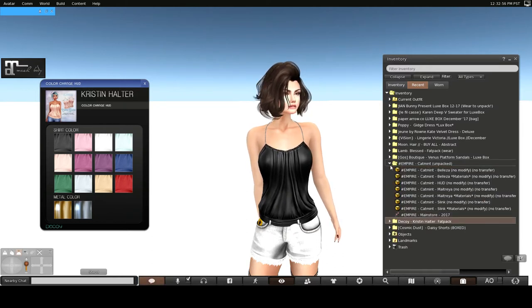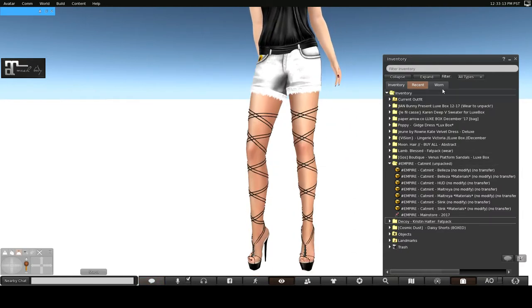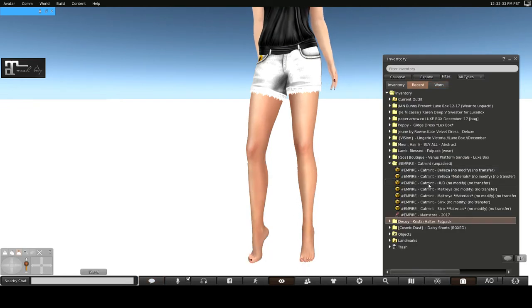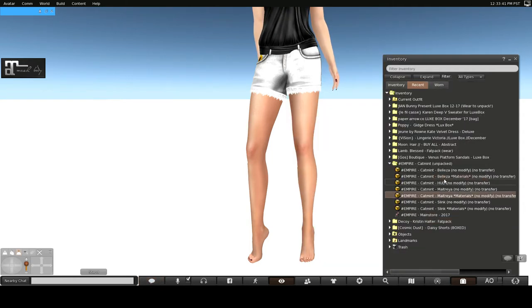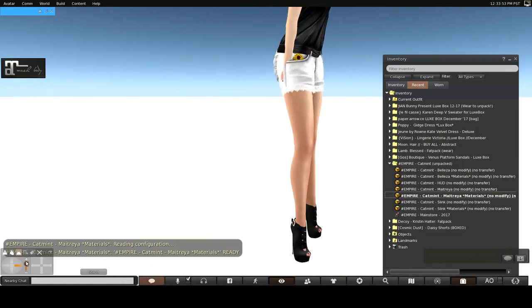Let's go ahead and try a pair of the shoes. The shoes come in Beliza, Maitreya, and Slink, and they also have a HUD. Let me remove these shoes and put on the shoes from the pack. This is Empire and they're called Cadmint. They have versions with materials and without — I always prefer the materials. Oh, very cute — look at this, very adorable!